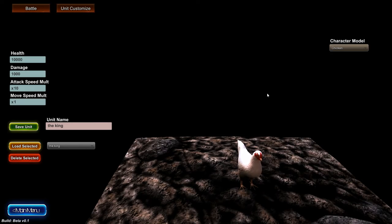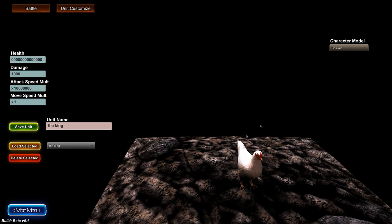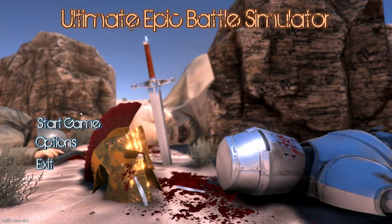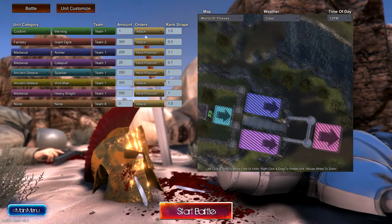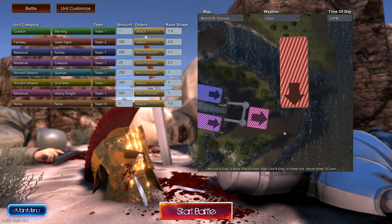Okay guys, so obviously our supreme leader the chicken king is a little bit underpowered. How about we just — maybe that's enough health. Let's keep his damage at a thousand and let's just put this at maybe — maybe that'll help the chicken king a little bit. Okay, so we're going to re-run this battle.